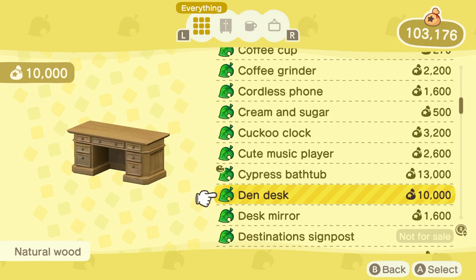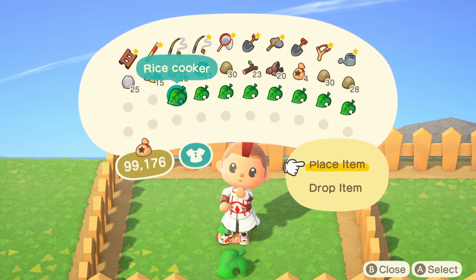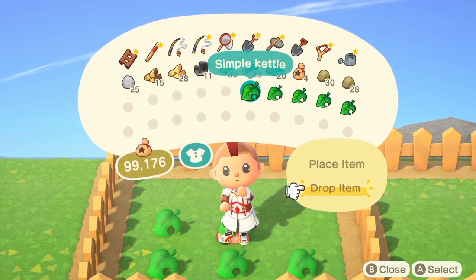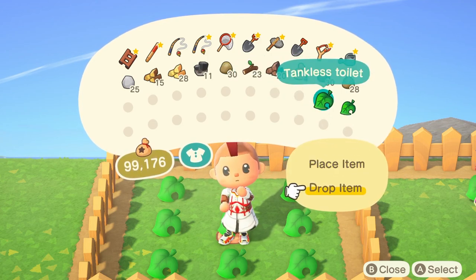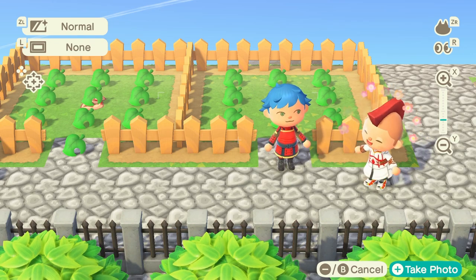All you have to do is put the items back on the ground for your friend to take back, because all you're doing is picking them up to unlock them in your catalog and then returning them to the person who owns them. That way you can proceed and now have access to buying a whole bunch of new items.